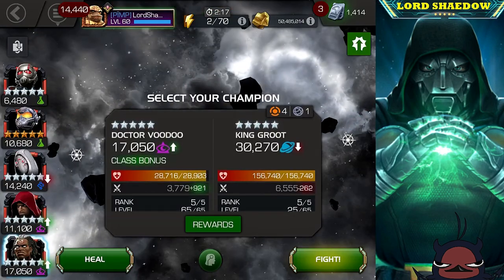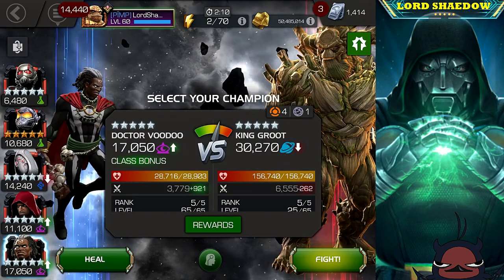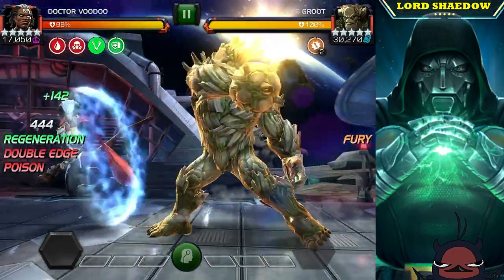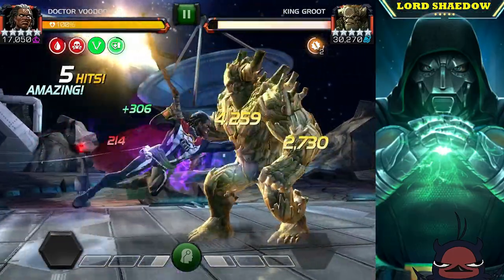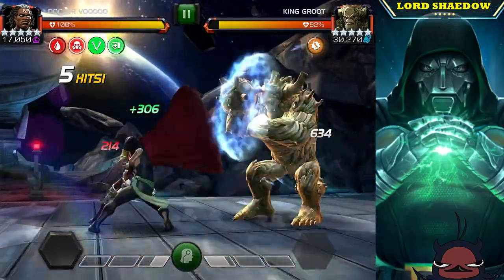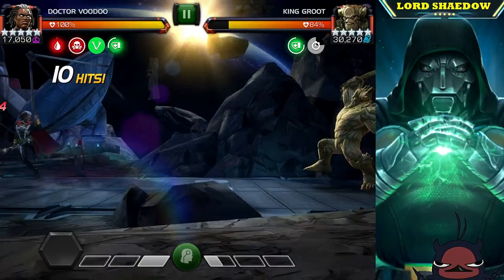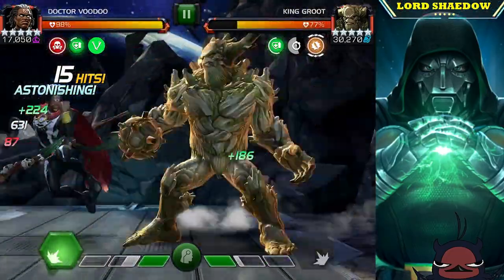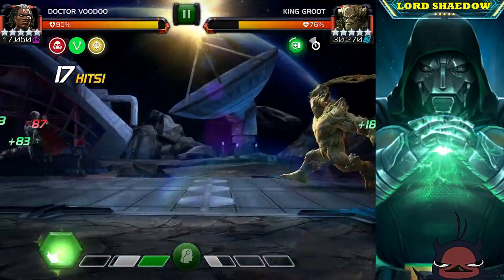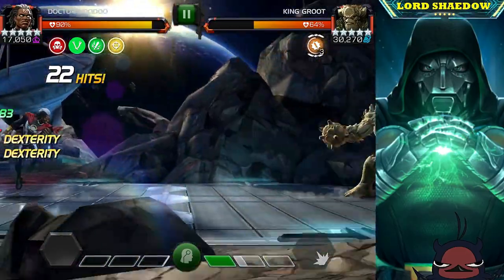Next up is King Groot, and Dr. Voodoo is coming in. A little story: the very first time I got a four-star Dr. Voodoo, I used him against the Uncollected mode King Groot and he took care of him very quickly and easily. King Groot is not immune to poison, and when he gets all those furies, if you wait until he gets them, you can convert them all to poison. You also have all the Loas on him as well.